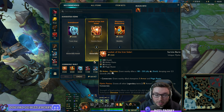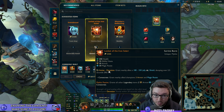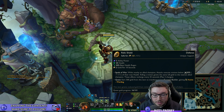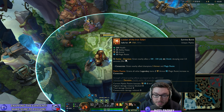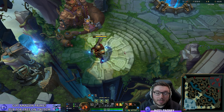For the mythic item, buy Locket of the Iron Solari. Don't be trapped into buying Evenshroud — Locket is just really powerful right now and the strongest tank mythic. It gives health, ability haste, armor, and magic resistance. The mythic passive aura grants all nearby allies three armor and three magic resistance — this aura scales up with each legendary item you have.